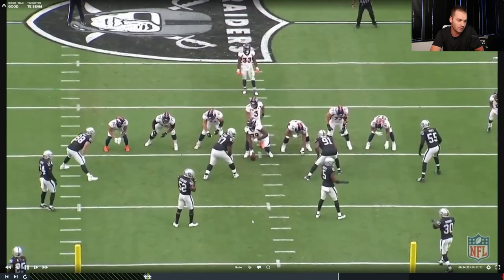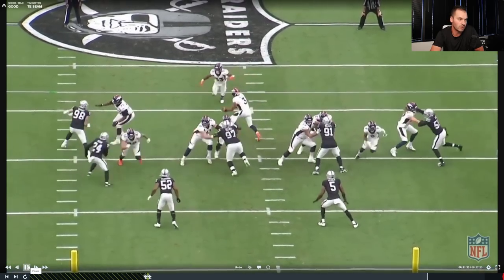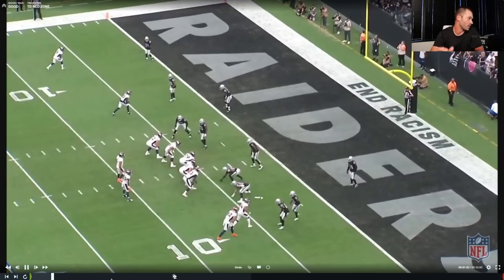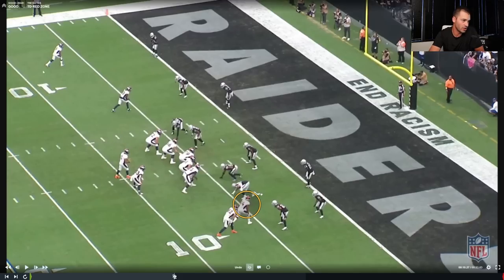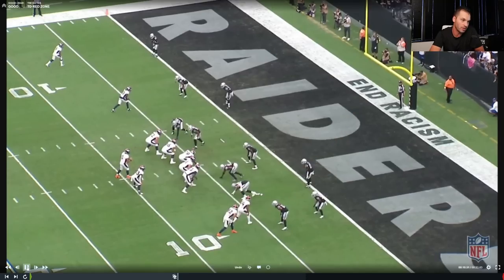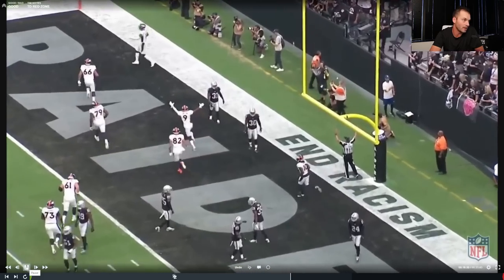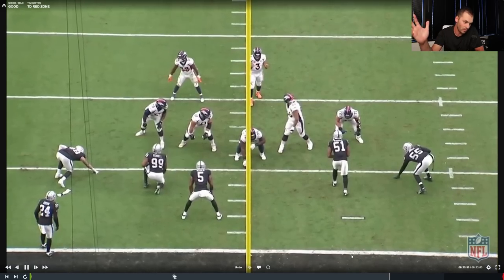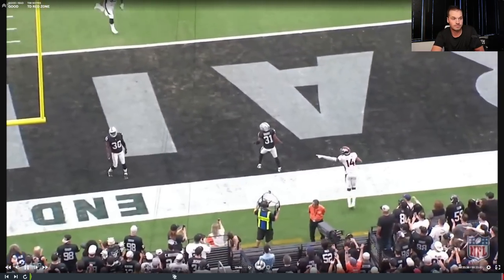It was a tough day for Broncos fans, tough day for Russ. Good play action here though, and really good job — aggressive throw under pressure, a dime. Then the follow-up: a touchdown in the red zone where Russ does a really good job. Watch Cortland Sutton — he's going to work back and then work the back baseline. Russ does a great job of buying time in the pocket, staying calm, letting Sutton work. Big-time throw, really good catch, and great awareness to know where you are in that end zone and not drift into the back. Big-time stuff.